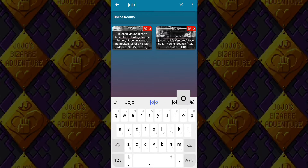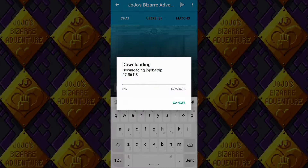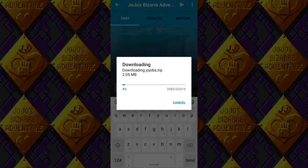Search for the Jojo Band Lobby and click it. Rejoining in the lobby will automatically download the ROMs for you — simply wait for the process to finish.